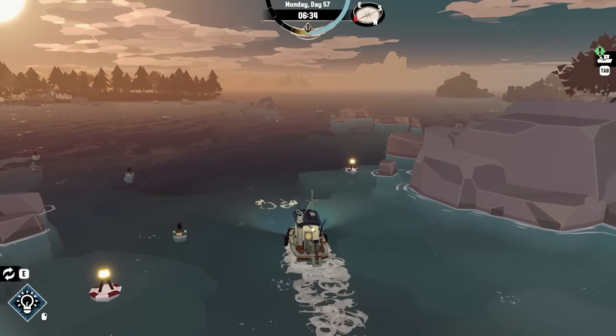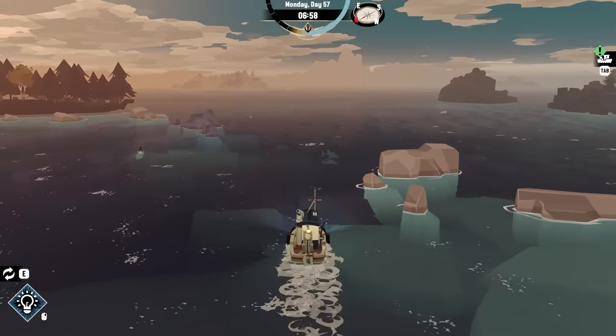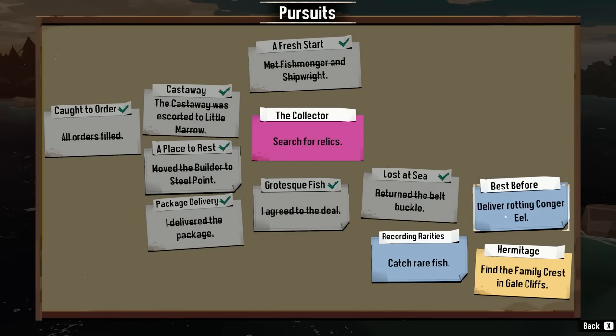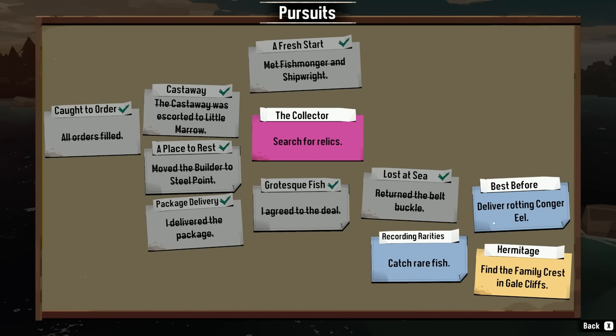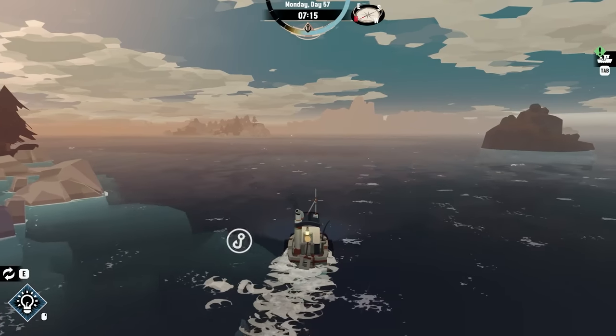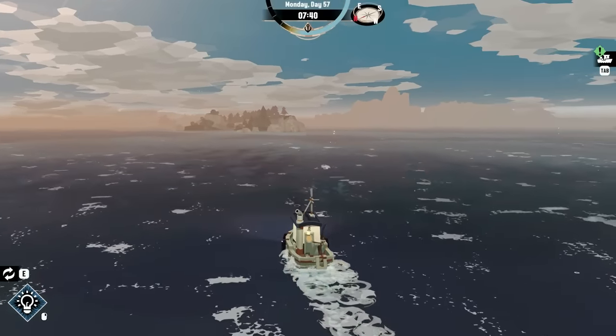Now we don't have a net but that's fine. Let's look at our pursuits — we need to catch rare fish: gulper eel, goliath tiger fish, and coelacanth. We also need to get a rotting conger eel. Let's head back over to the Angler Isles and ask where we can find those fish.